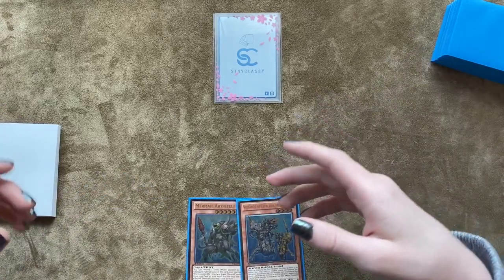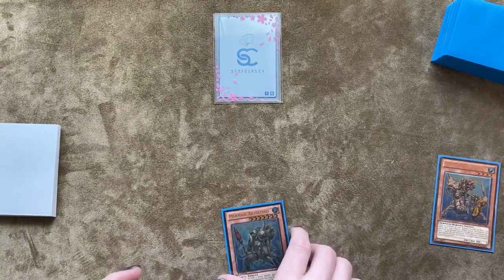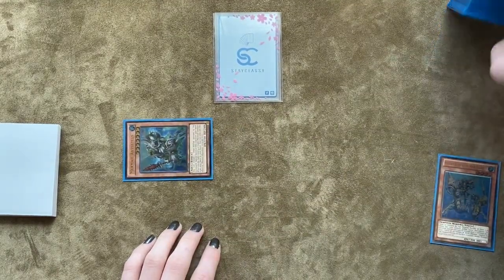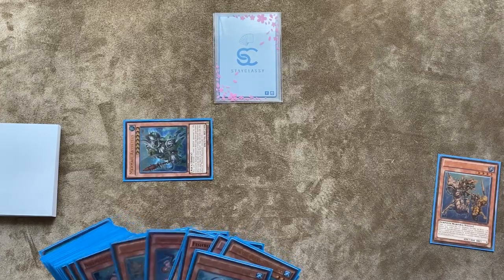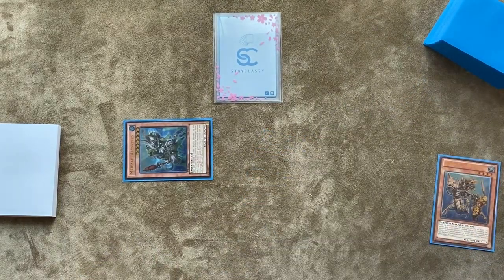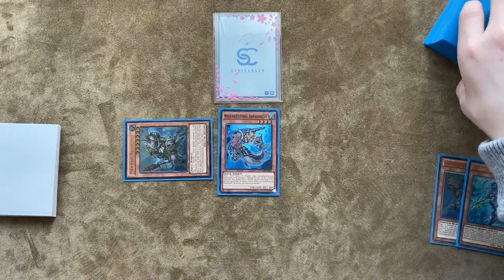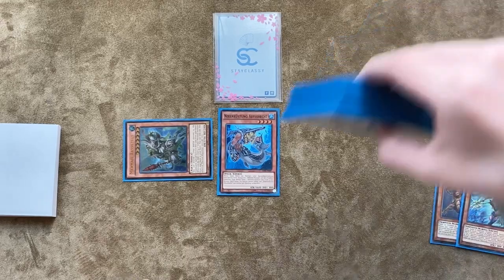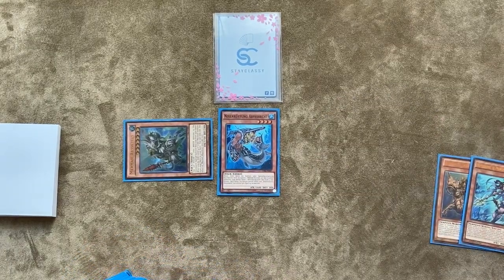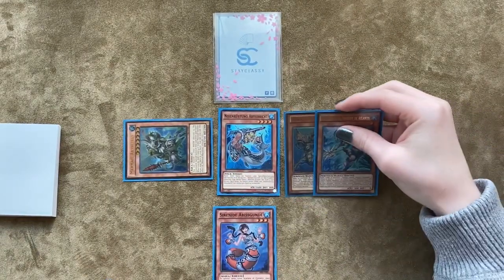I'm going to show the turn one, game one board ending on five interruptions. To start, we discard the Dragoons to activate Taeus. If it resolves, we use — chain link one: Dragoons; chain link two: Taeus to search. We are not going to search Diva here; instead we search Pike, and Dragoons searches Neptivus. From here, we Normal Summon Pike, discarding Neptivus to search for a level three Water. If you're unsure what your opponent has, you could search Minstrel, but if they had Gamma or Droll & Lock they'd have already used it — so instead we search Gunde for the follow-up play.